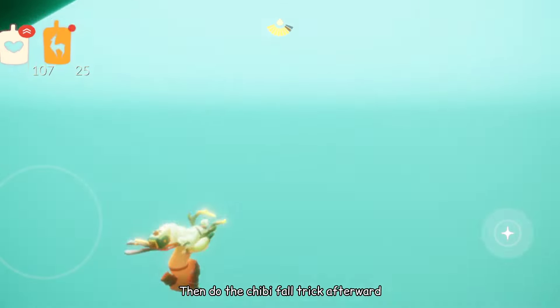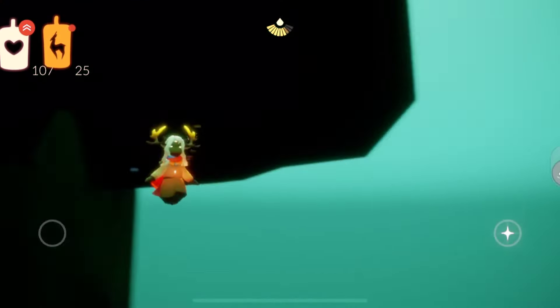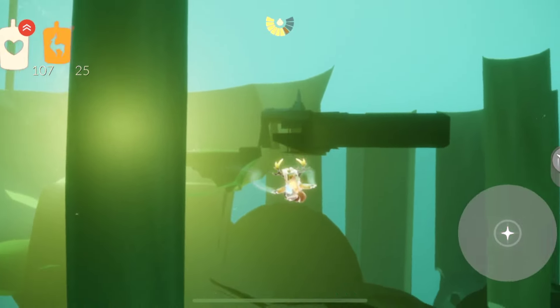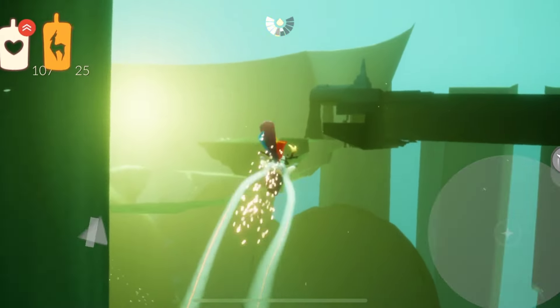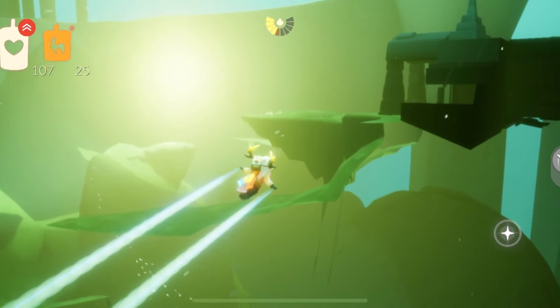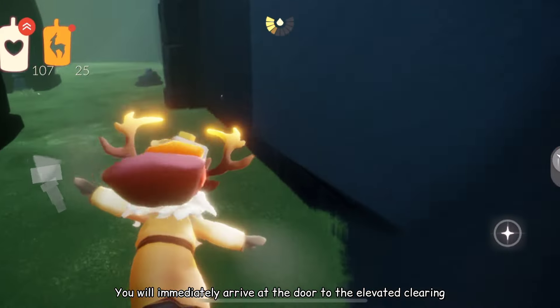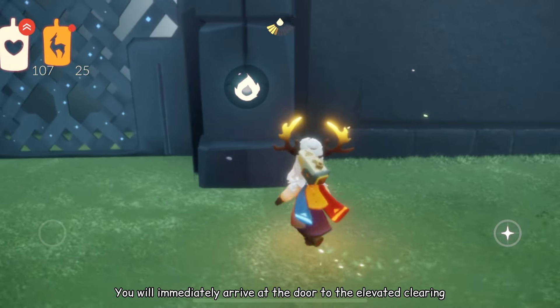Then do the chibi fall trick afterward. Find this place and fly there. You will immediately arrive at the door to the elevated clearing.